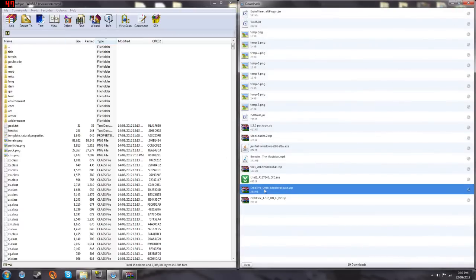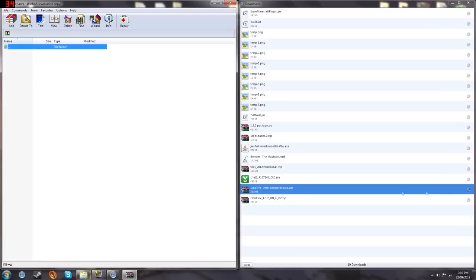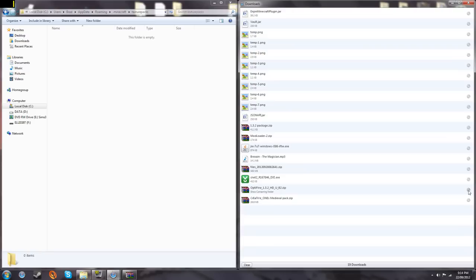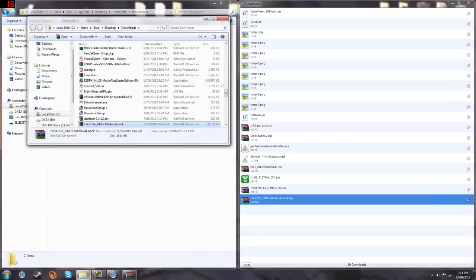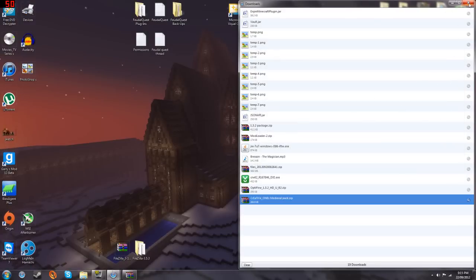Go back up to just the .minecraft folder. You can see there's a minecraft folder up here — click on texture packs. I just had to quickly redownload it. All you need to do is drag that Creative Ones Medieval Texture Pack into the texture packs folder, and you should have Optifine and the Creative Ones Medieval Texture Pack for 1.3.2.